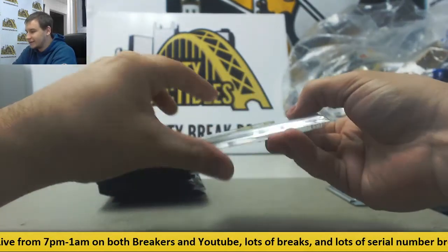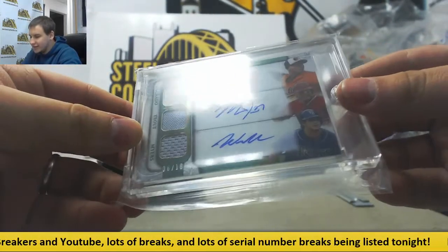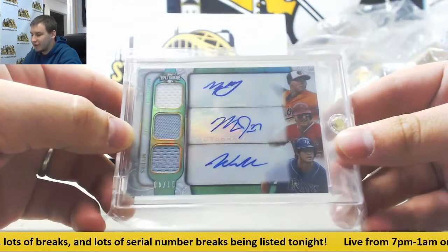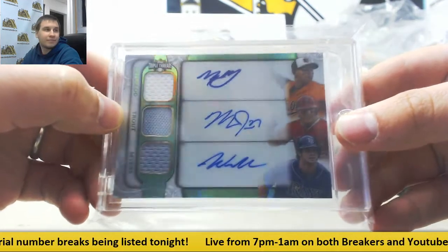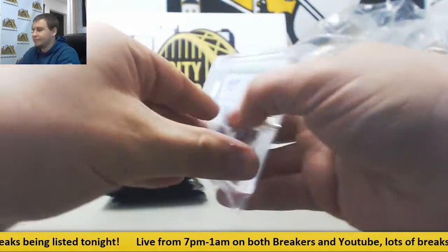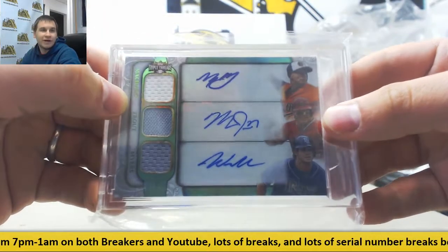We've got a magnetic case here — numbered 6 of 18, a Triple Autographed Jersey card featuring Manny Machado, Mike Trout, and Will Myers. Nice card right there. That is from 2014 Triple Threads — a very nice hit.